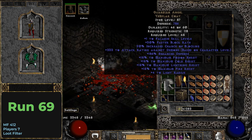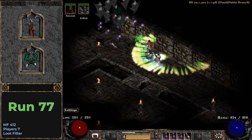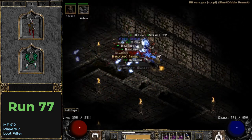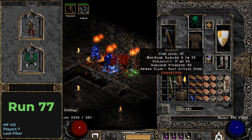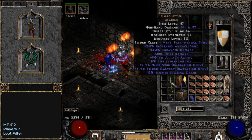And I really hope to find an Ethereal version one day. On run 77 I find a unique sword that was once a weapon of my Barb, back when I was doing an Untwinked playthrough with him — Bloodletter, that rolled 2 to Whirlwind and 3 to Sword Mastery.